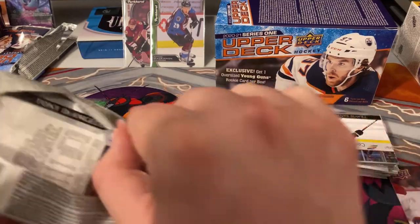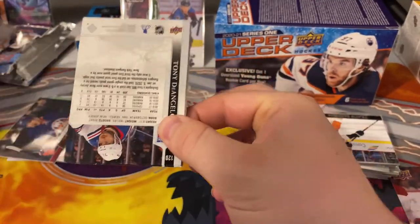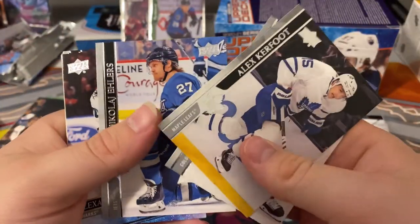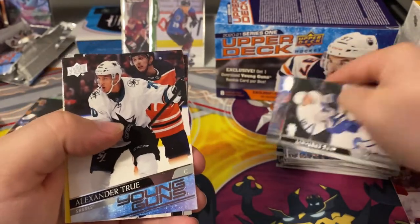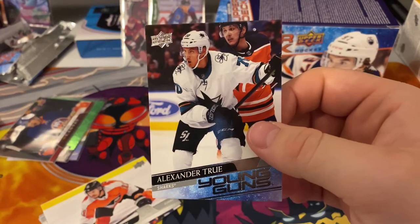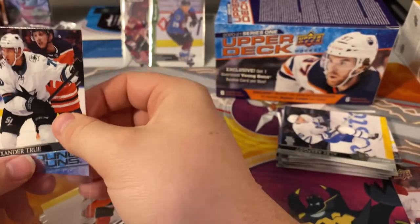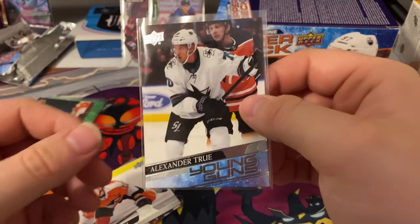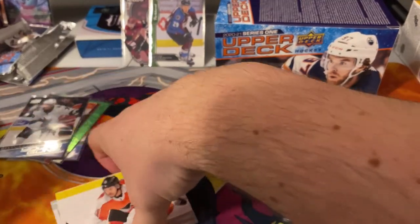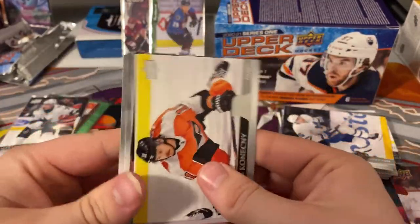It's one out of 48 of these packs — that's pretty good. Kerfoot, Kadri, another Young Gun of Alex... oh, that one hurts. That one hurts — I found it was Alex and Alexis Alexander Trieu. Those are stats. Konecny, Konecny, James Neal, Durant, and D'Angelo — glass pack.